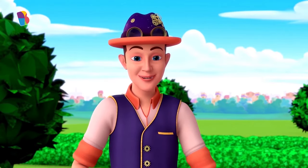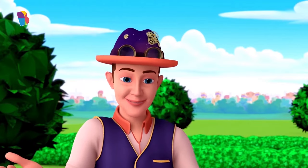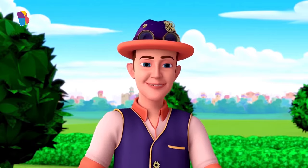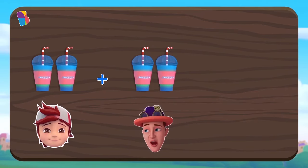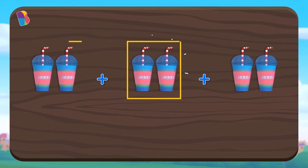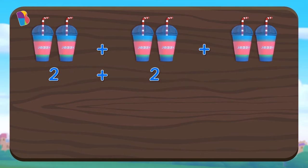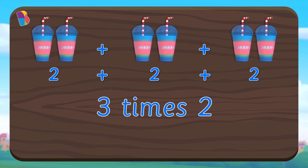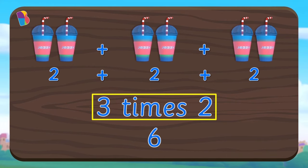Multiplication is just repeated addition. As if addition wasn't enough, I need to repeat it too? Well, Jax, that's the whole point of learning multiplication — you won't have to add repeatedly if you know how to multiply. Jane, you added two cups for Jax, plus two cups for me, plus two cups for yourself. So what you just did was make three groups of two cups each, and then you added each group one by one. This means you added two plus two plus two, which, as Mr. Jaspreet said, is three times two. We all know that is equal to six. So two plus two plus two equals three times two, which equals six.